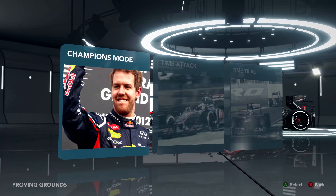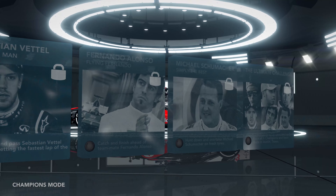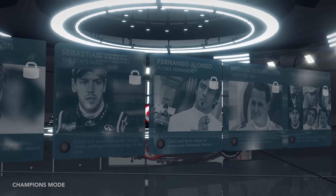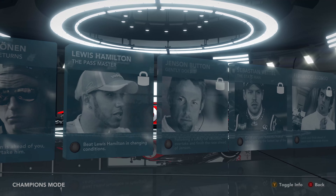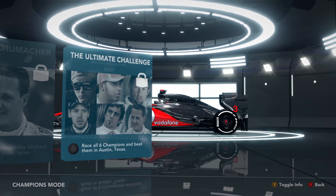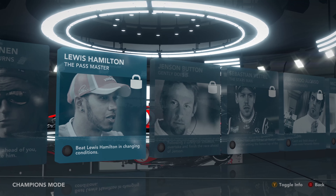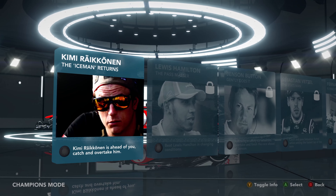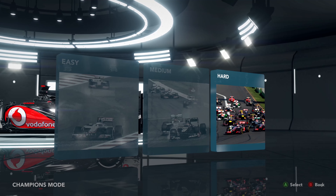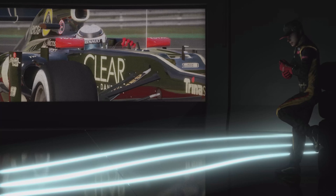So 2012 had of course six world champions on the grid: Kimi Raikkonen, Lewis Hamilton, Jenson Button, Sebastian Vettel, Fernando Alonso and Michael Schumacher. So there are going to be seven challenges for us to face. We've got Kimi Raikkonen up first, then Lewis Hamilton and so on. But then of course there is one against all six of them around Austin, Texas, which was the new track for that season. We are playing in 4K on the PC as well.